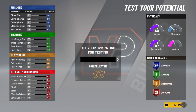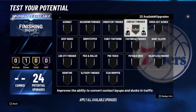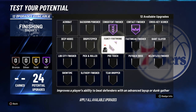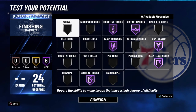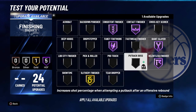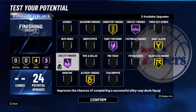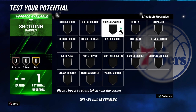I'm gonna show y'all what I would do with the badges — you don't have to do it like this, only if you want to. For finishing, max out contact finisher, consistent finisher, fancy footwork, giant slayer, relentless finisher, and probably slithery finisher. If you're playing for rep, you could swap one of those for fast and easy finisher to catch every layup and get a ton of rep.